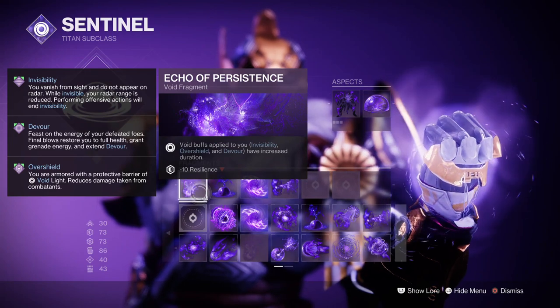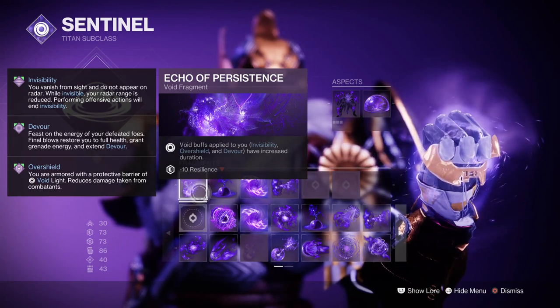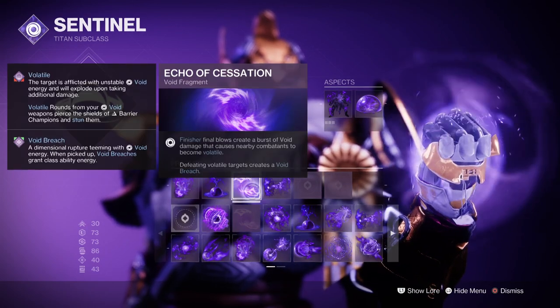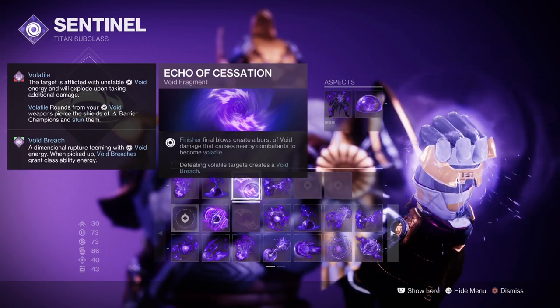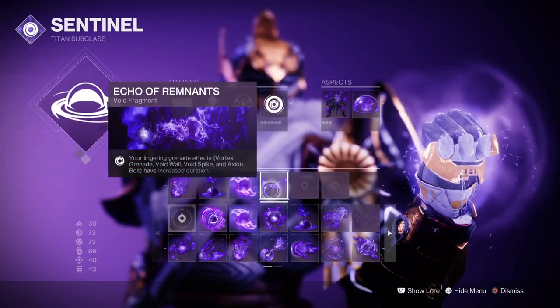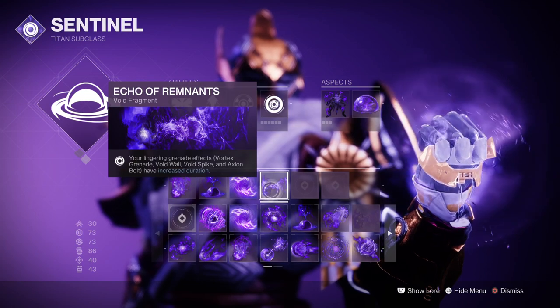The fragments used are Echo of Persistence, where void buffs have increased duration; Echo of Provision, where damaging targets with grenades grants melee energy; Echo of Cessation, where finisher final blows make nearby targets volatile; and Echo of Remnants, where lingering grenade effects' duration are increased.